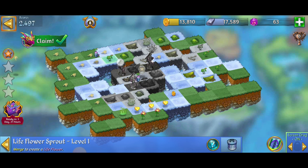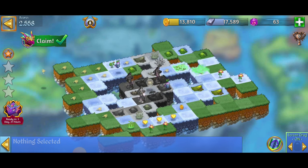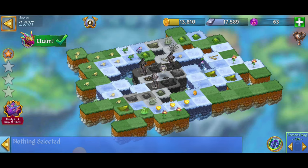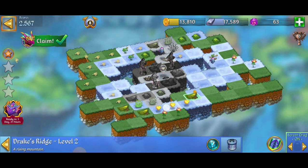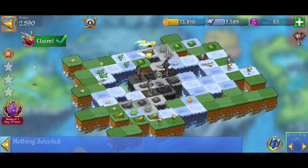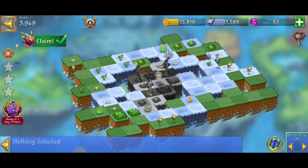We're going to have a five merge with those sprouts. And that's going to give it a little bit of healing energy, which is just what we needed over here. I'm going to grab the level two hills, the Drake's Ridge. I wasn't going for that merge — okay, that's all happening accidentally, no biggie though. And I did want the level two Drake's Ridge, so that's awesome there.